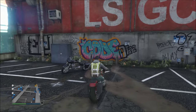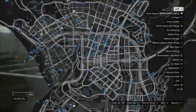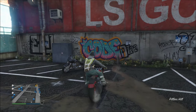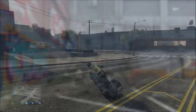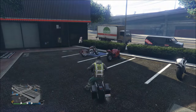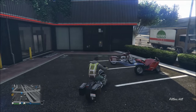Right here is that spot I was telling you guys about — behind Simeon's dealership. A lot of bikes will spawn on the side and behind his dealership, so check that spot frequently. Every once in a while just do a little loop around Simeon's building to check for any bikes — there's always a lot of bikes in this area. This is the front parking lot of Simeon's building, right on the other side, and you can also find Baggers in this parking lot as well.